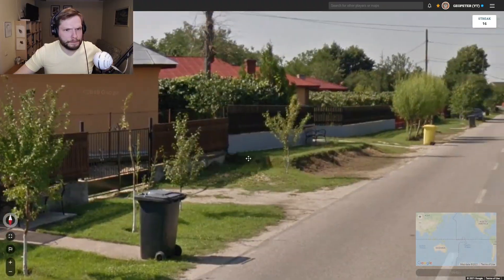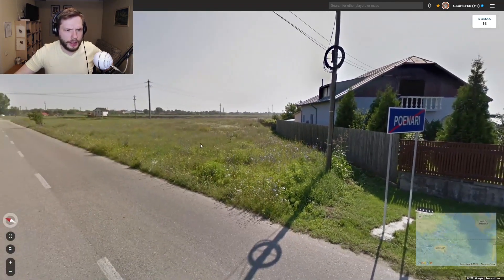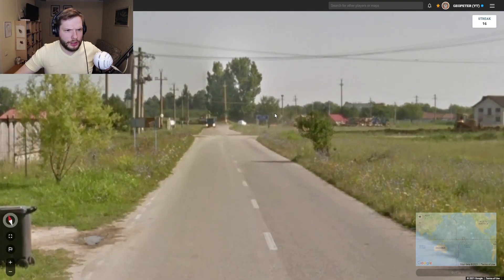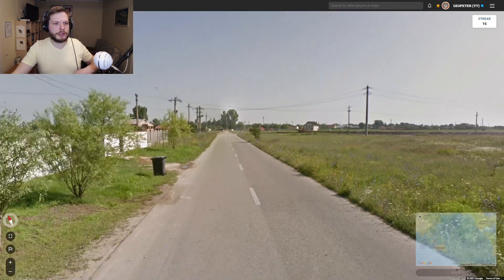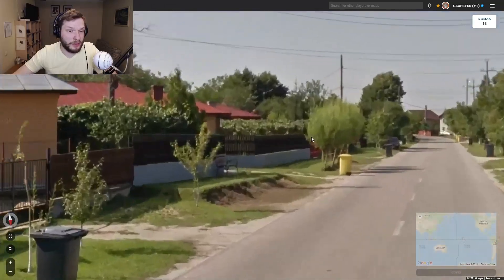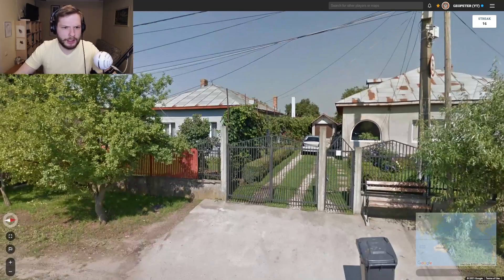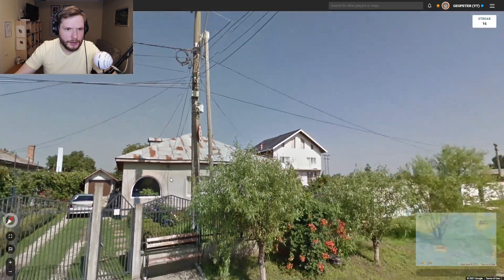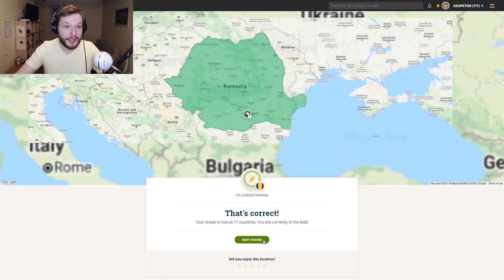What is this? Poenari — I have no idea where that is. These big poles make me think that maybe we are in Romania. Could Poenari be in Romania? Maybe. I don't recognize the other poles. Do we have the blue strip? I think we might have it. Let's go with Romania — I don't have a better guess here. It was Romania. Let's go.